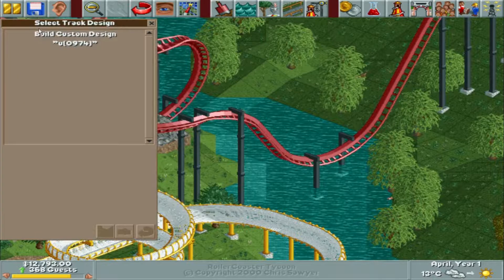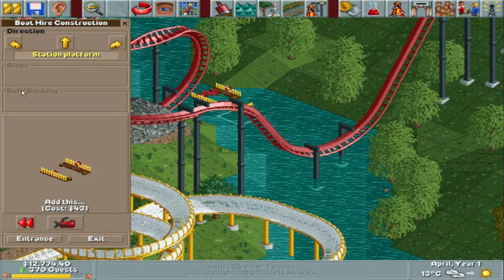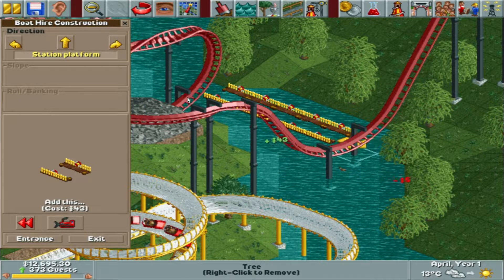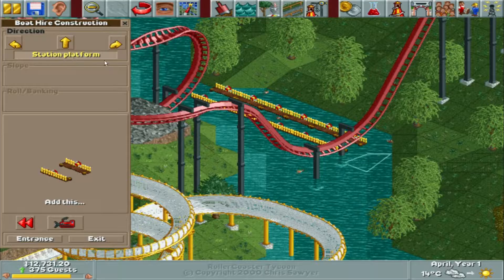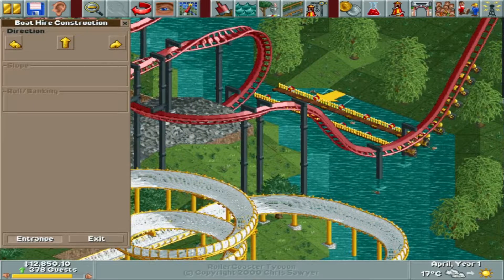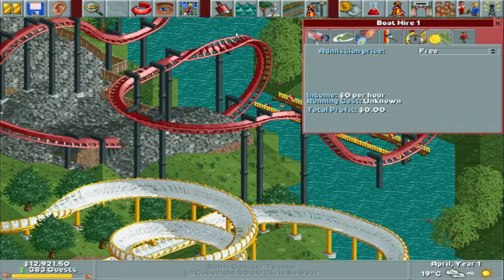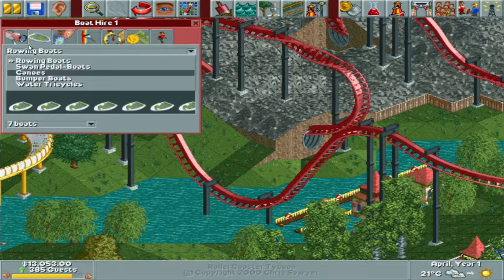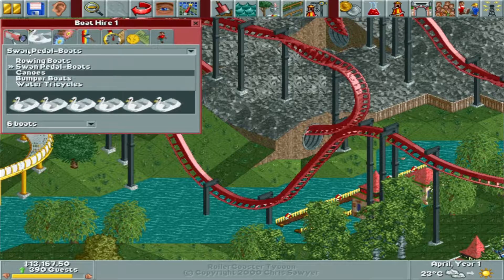Let's do a custom build. We'll simply start over here, go one corner there, and they should be able to come in there. Then we'll get the engine to the front and the exit right there. We'll set this to 10-minute inspection and 50 cents since this ride isn't really that popular, but I'll just set it so they can roam wherever they want. Let's go with bumper boats — water tricycles, bumper boats.